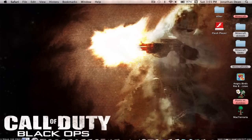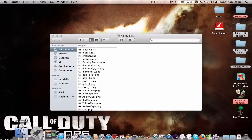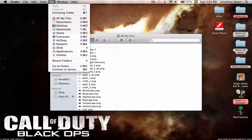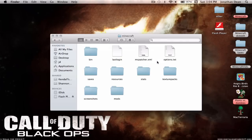Now go into Finder. By the way, this is OSX Lion. Go up to 'Go', press 'Go to Folder', and then type in: ~/Library/Application Support/minecraft. Then press Go, and then open the 'bin' folder.